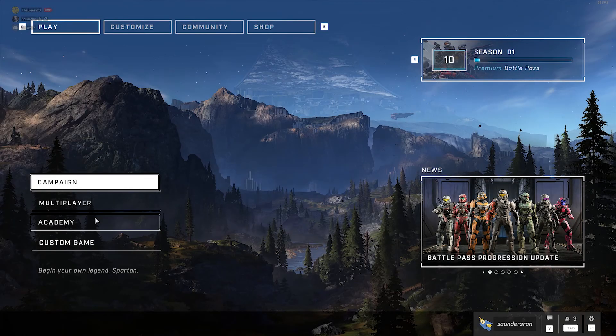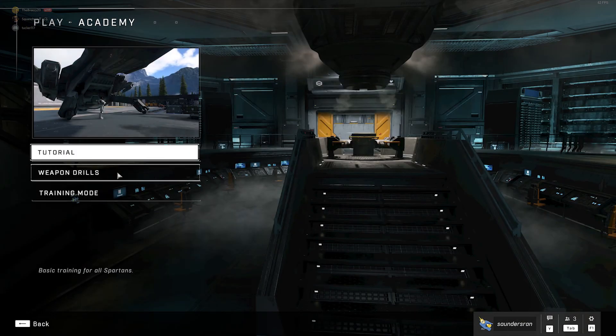First, what you're going to want to do is hit the Academy button on the main menu. From there, you're going to pick the Training Mode.